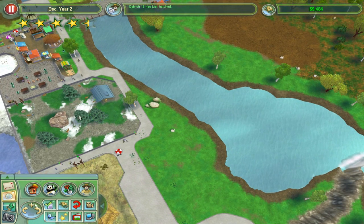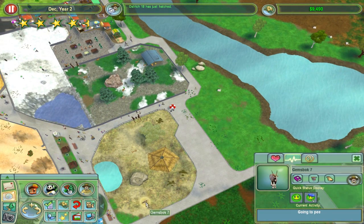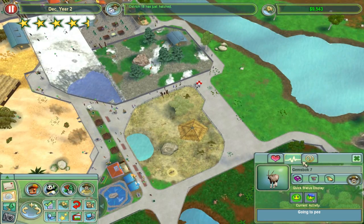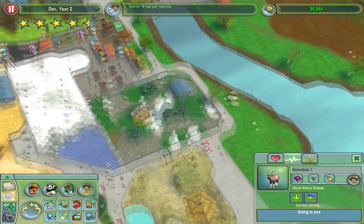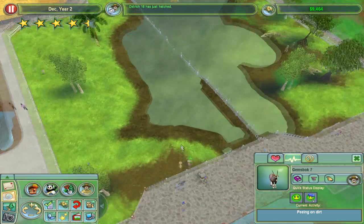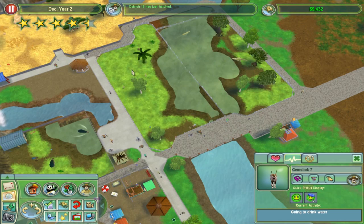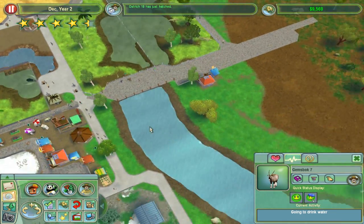Ostrich 18 has just hatched. Gemsbok have almost completely all died out - there's just one lonely male. And our flamingos have died out as well. I thought we had so many flamingos, clearly not enough. They die out really, really quickly, the flamingos. So that's a bit sad.